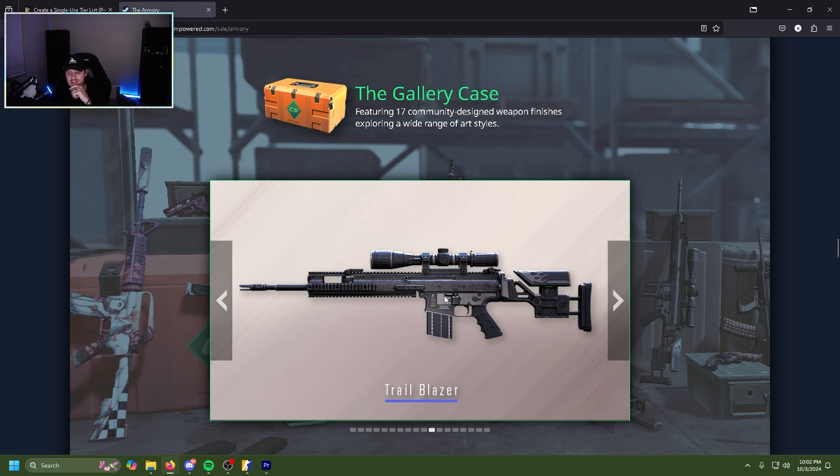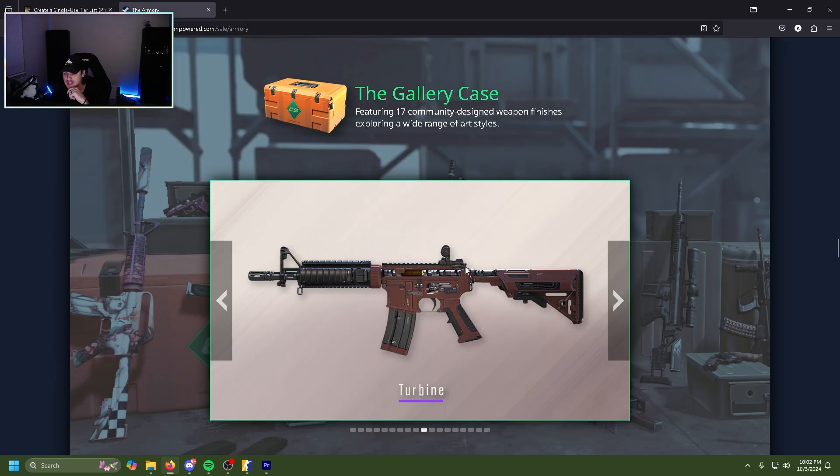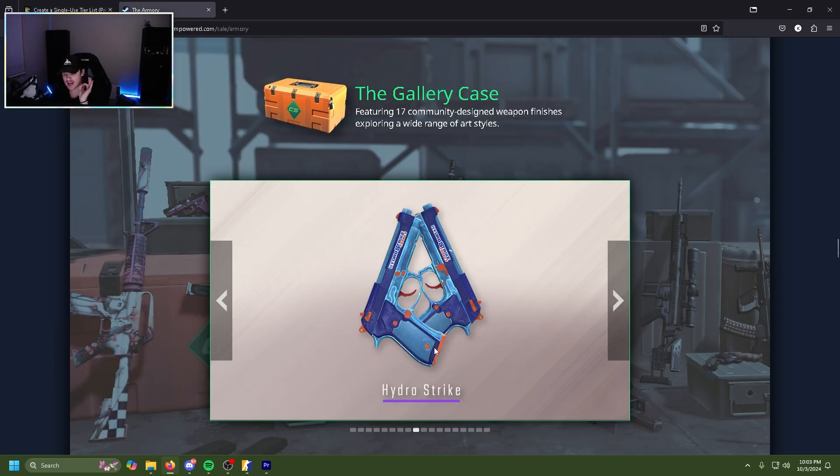The Trailblazer SCAR honestly gives me Black Nile vibes — it looks like a Black Nile SCAR auto sniper with some white flames. Honestly it's not terrible, throw this on top of D. The Turbine M4 is okay, not crazy, not bad by any means, it's a decent skin, but it's kind of just there. For a purple it's just kind of eh — throw that in low C.